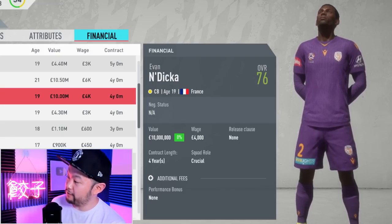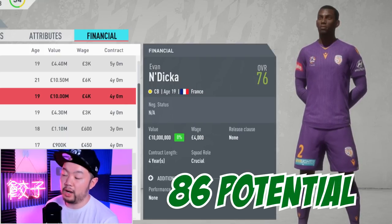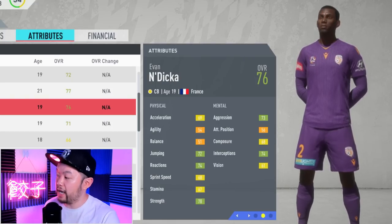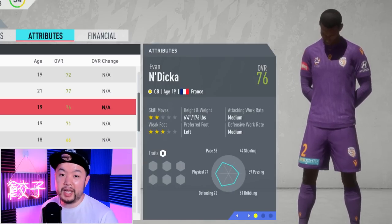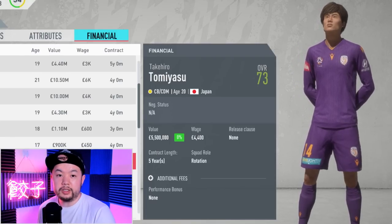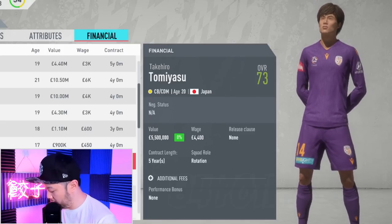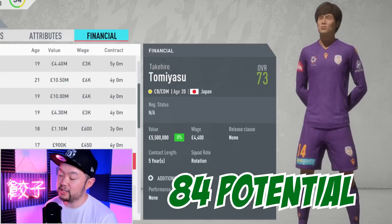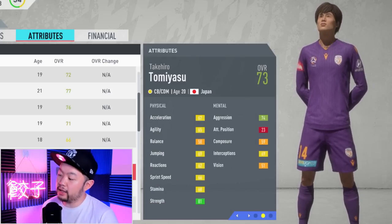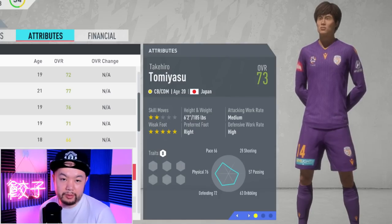Moving into the defense, we'll do center backs. First up is Zendika of France. He starts out at 76 overall, has a base potential of 86, and a starter value of 10 million flat. His technical stats are more of a traditional center back, mostly defensive. He comes in at a towering 6'4", so if you want a tree in your defense, this is your guy. For the mid-tier center backs, we have our second Japanese man on here, Tomiyasu. He starts out at 73 overall with a potential of 84 and a base value of 5.5 million. For a 73, he has pretty good defensive stats, is quick enough and quite strong, and comes in at 6'2" with a five-star weak foot.